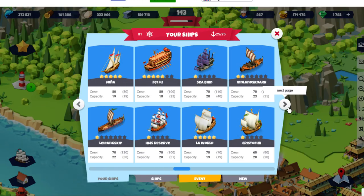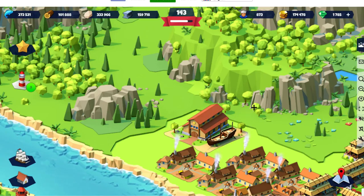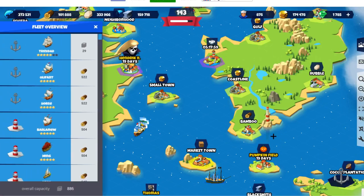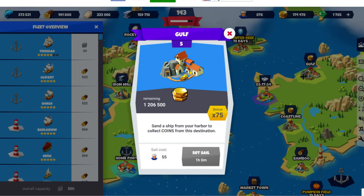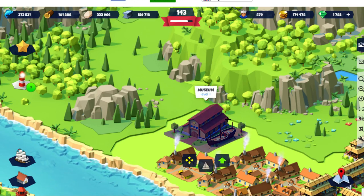You can put any number of ships in there if you want, but don't expect too much gold from it. If 10,000 gold sounds like a lot, at level 100 it really isn't — and even at level 60 it's not a lot. It's much better to just send your ships out to collect gold; that's a much better option.